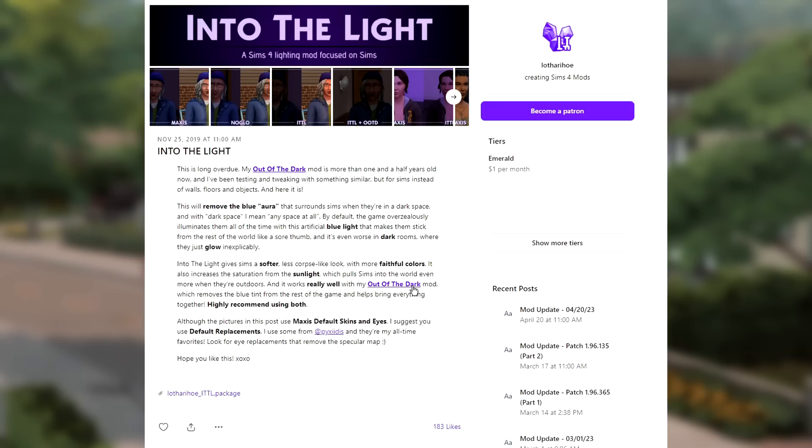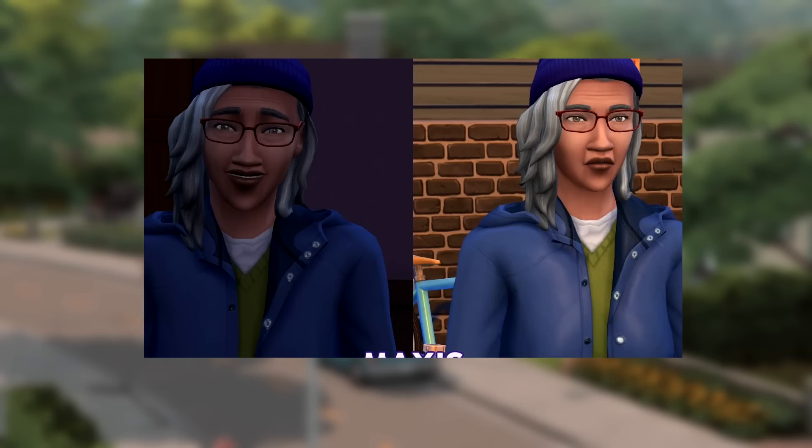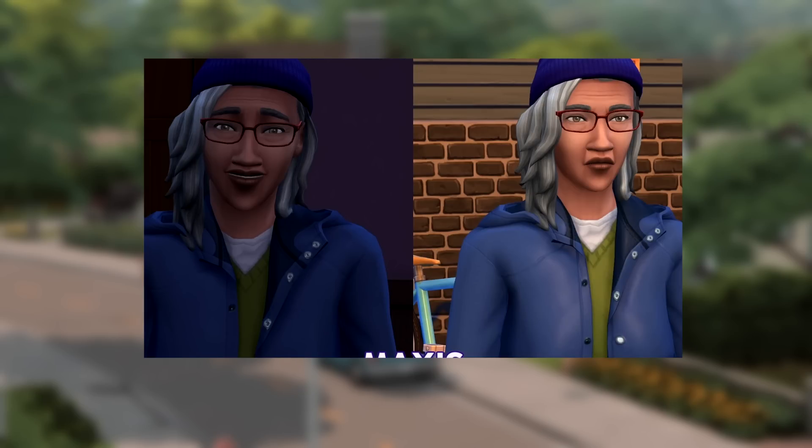It works really well with the Out of the Dark mod, which removes the blue tint from the rest of the game and helps bring everything together. I highly recommend using both. I'll admit I don't read instructions — I don't think I actually downloaded that one yet, but I probably will because everything's going to look even better. Those are currently all the lighting mods I use in live mode.